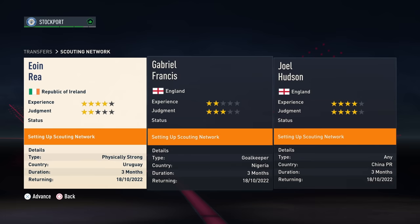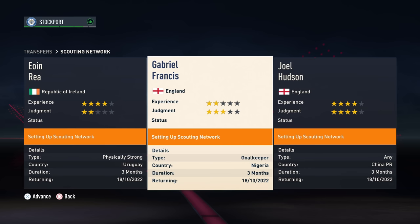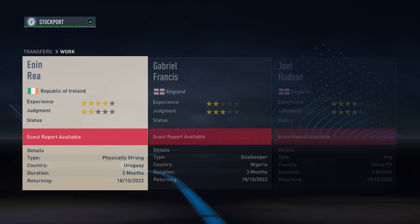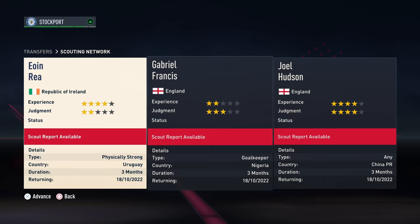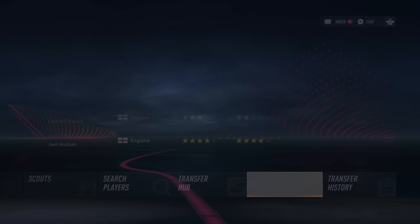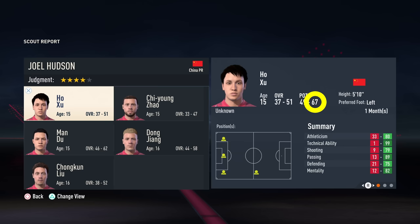By this point you should have all three scouts assigned. The first report will pop up in your inbox exactly a month from now — time to get excited. This is the most daunting part of the process but can be simplified so much that you won't have to worry at all. When you receive your list of players, you are looking for one thing: the maximum potential of a player, circled on screen — the ceiling of this player's career.